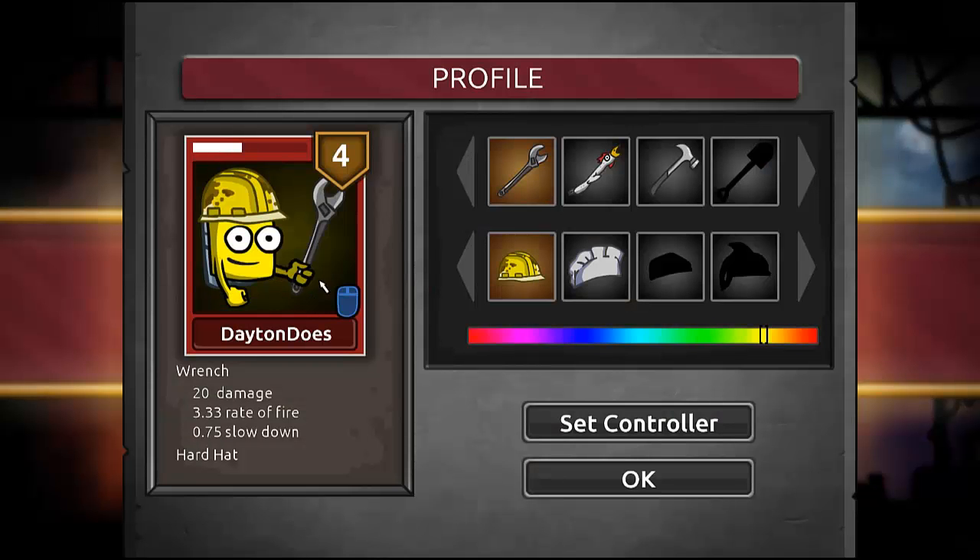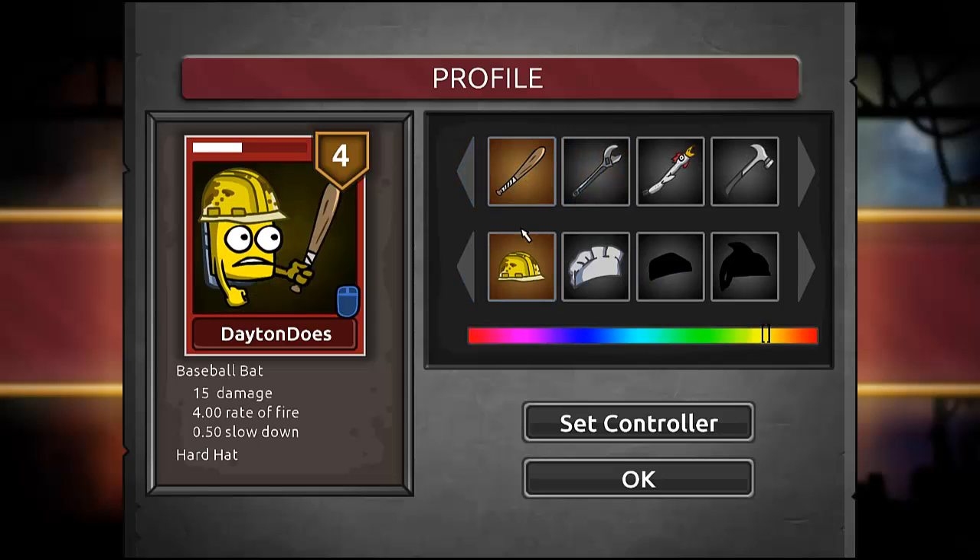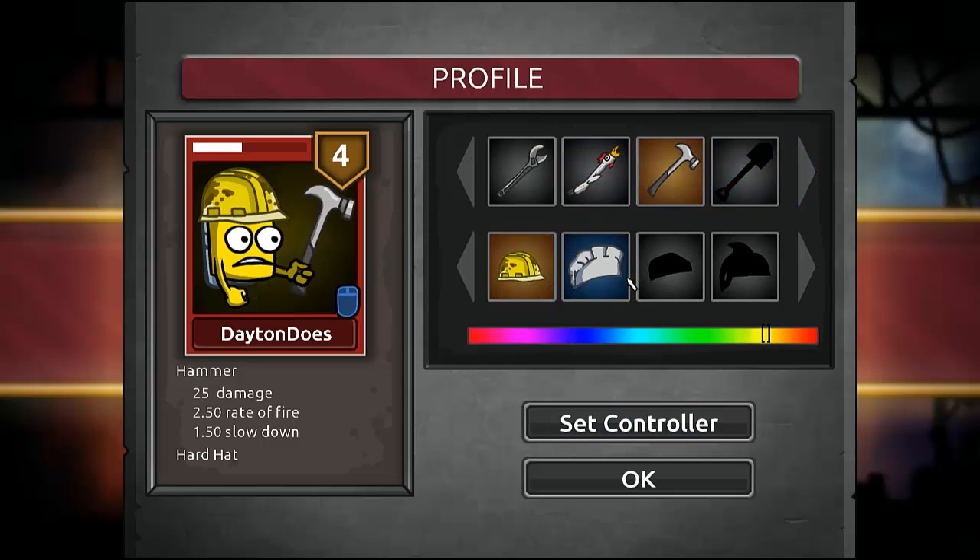You get a little guy — you can change his color, but I like to keep him yellow. He starts out with a baseball bat; I called him Bat Simpson to start with, but I've unlocked a bunch of different weapons. I'm gonna try going in with the hammer and the construction hat thing, because that looks totally awesome.